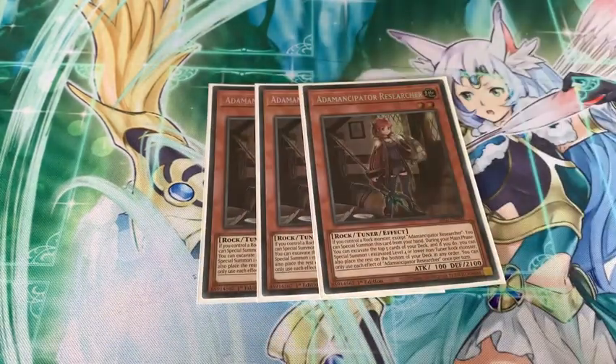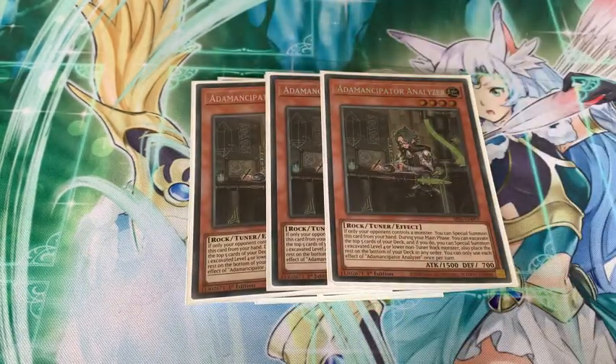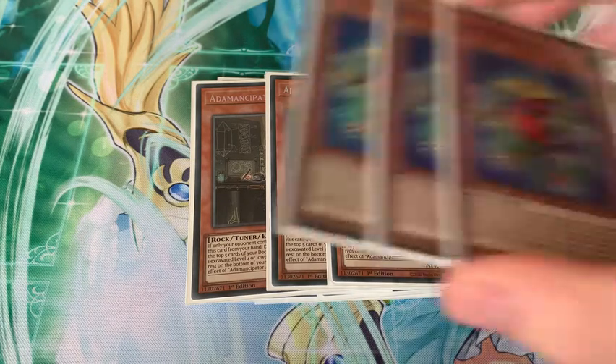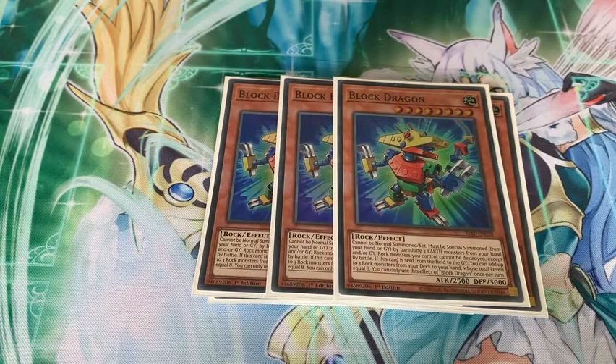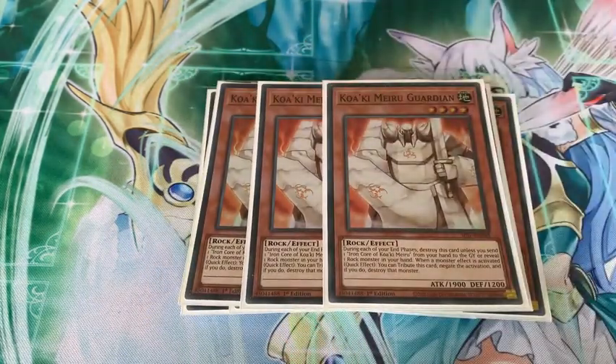So it was just three Adamancipator Researcher, three Seeker, three Analyser — just the nine Tuner Adamancipators. Adamancipators are the best cards in the deck. Three Block Dragon. I was initially on one to two, and then the more I kept playing the deck I'm like, why the hell do I not want Block Dragon in my hand? This card's been stupid powerful. So we played three and every time I saw it, it was fantastic. Three Doki Doki. Three Cork and Mirror Guardian — I love this card so much. I wish I could play like ten of it.